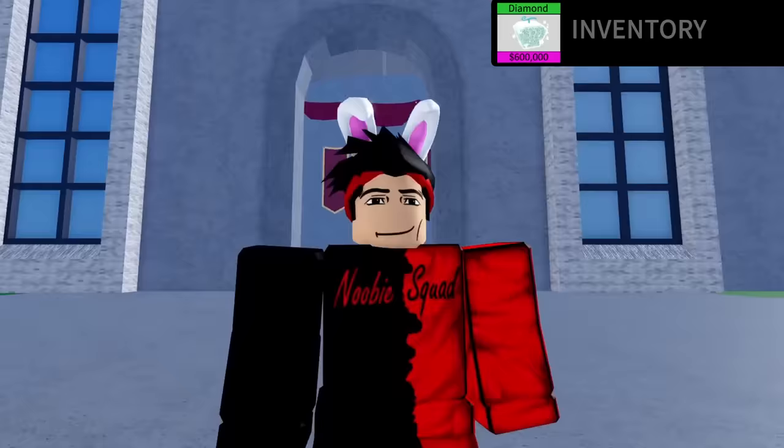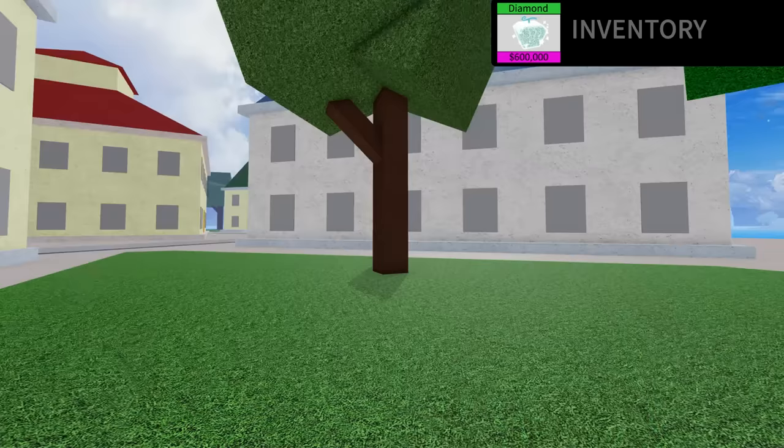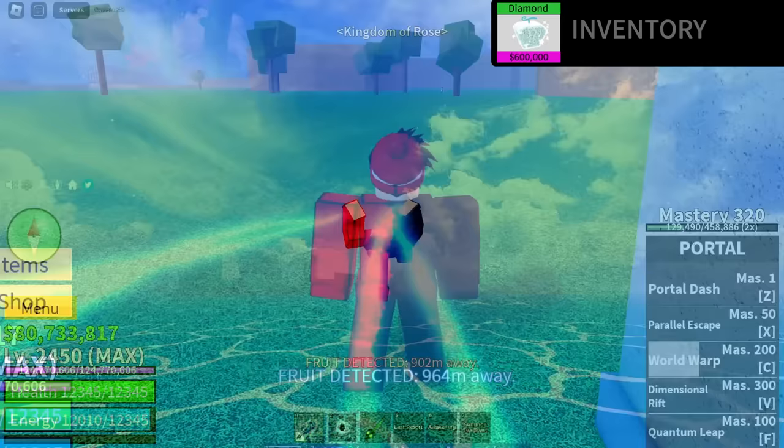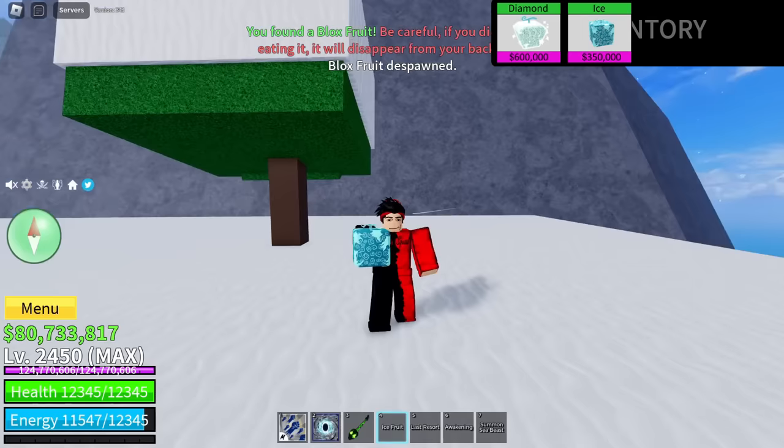After getting the revive fruit I traded it for a diamond fruit, which I think was an L trade again, but it still helped us get more value. While I was trading, a fruit spawned - let's go get it. The fruit has spawned 900 meters away. Oh, it said ice castle - it's an ice fruit. That's all right, we could definitely use this to get more trades.